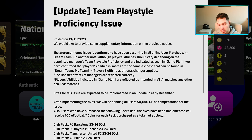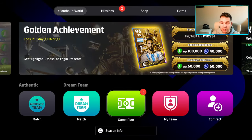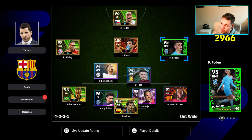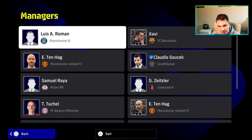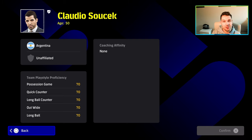Let me talk about this first. If you've been playing the game for a while, you will understand team play style proficiency. If you are a newcomer, I'm going to explain it to you in about 60 seconds. You will see here that we've got our squad and our manager, which is going to be Claudio. This guy has got 70 in all his team play style proficiency with no coaching affinity, no boosters. So he's got 70 in all his team play style proficiencies.